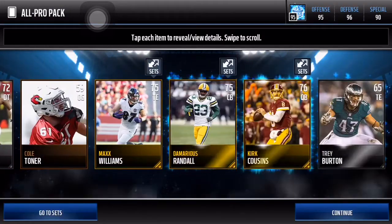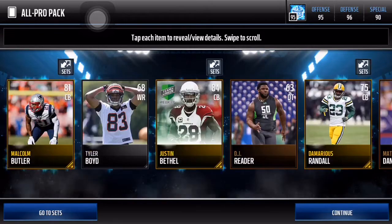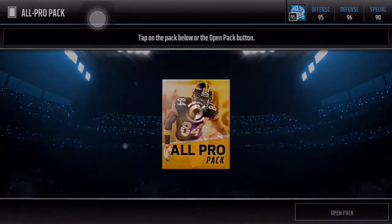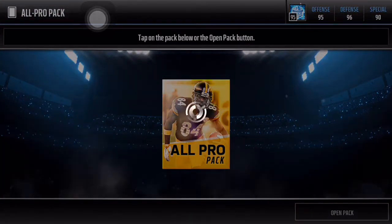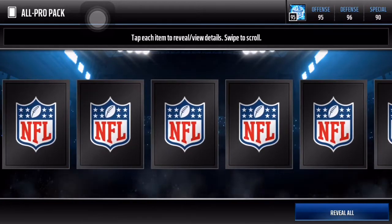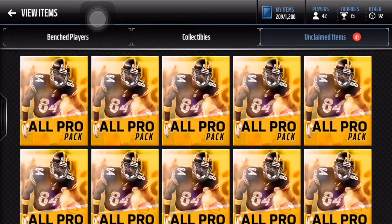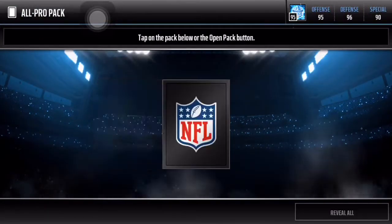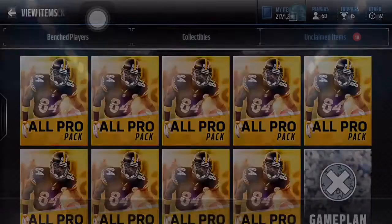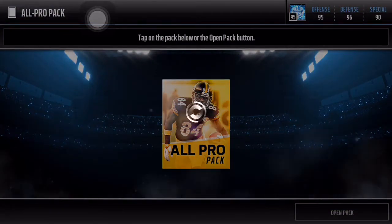There's a 78, 75, and nothing in that first pack. Going to reveal the second pack - we get an 84 Justin Bethel but nothing else there. Let's go into our third All-Pro pack, hoping for some elites: 64, 76, 77, and we get nothing there - 80 Eric Decker. Not the best start, let's do better. Three golds right there and that is another terrible pack. Nine packs to go - come on, give me something good.